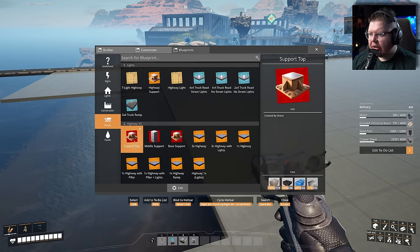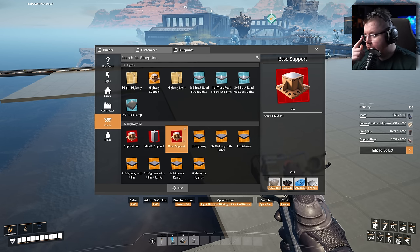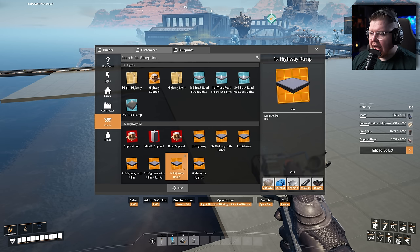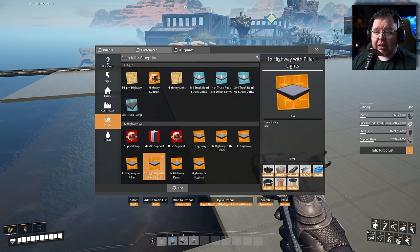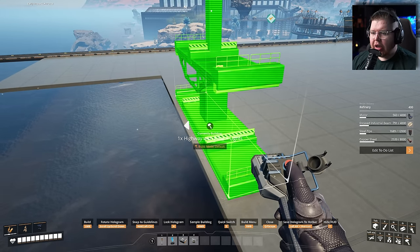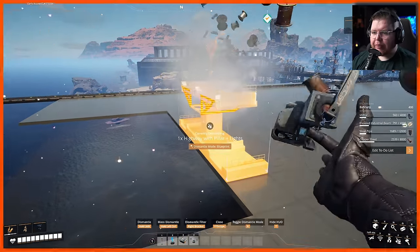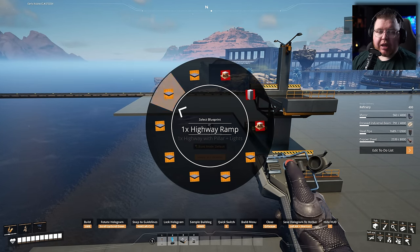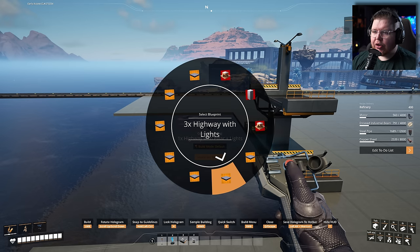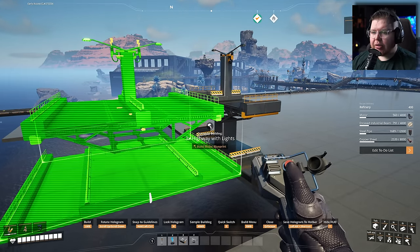So to build the layout that I normally build with, I go into my blueprints and go down here. These are the ones you guys are going to be getting, available in the Discord via the Google Drive link. What I always do is go with highway - one times highway with pillar and lights. I always put this down as my first one, and then I always go with a three-piece. So I'm going to hold E and see the other pieces that are part of this highway, and put down a three times highway with lights. I'm going to change my build mode to blueprint by pressing R.